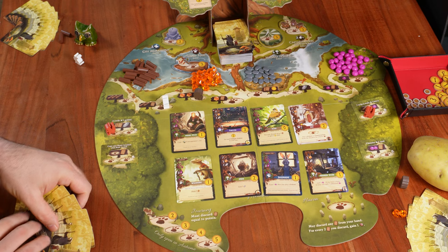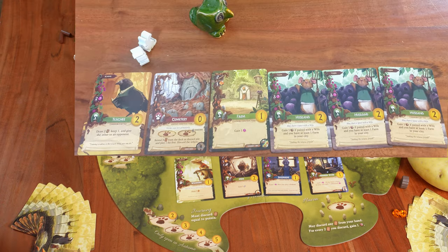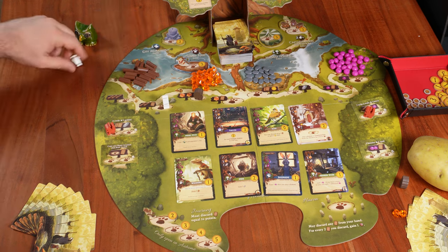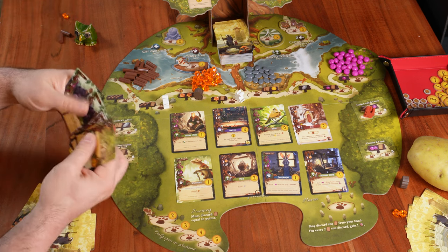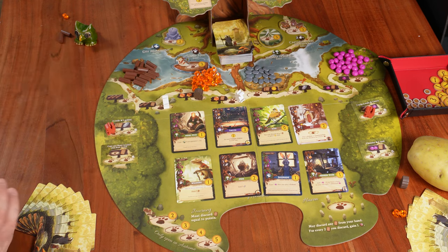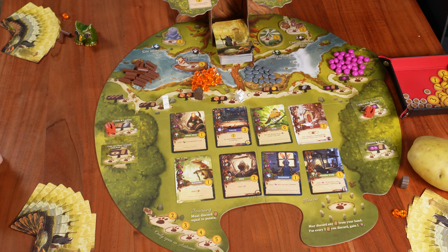Mr. Schwet is going to build the farm. He already has two twigs and now needs one resin. The only place right now is a shared location for one resin and one card. He places his worker, takes one resin, and draws one card — the Architect — completing his hand limit of eight. Mr. Schwet has finished his turn and we're back to Potato Man.